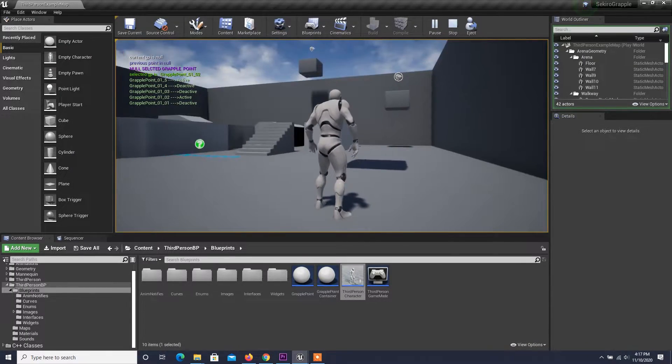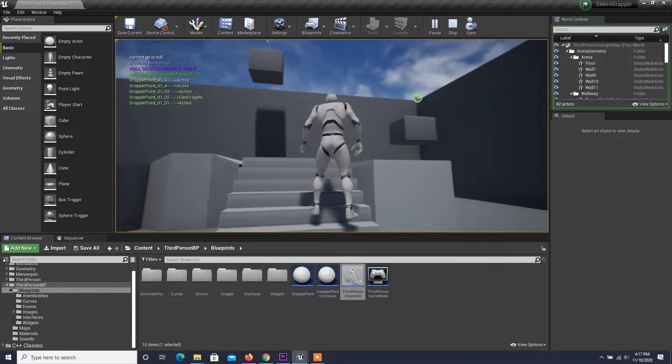Finally, let's do a test to see how our grapple point system works. Here is how it looks now.